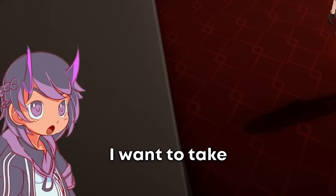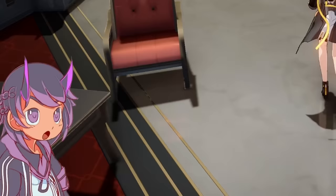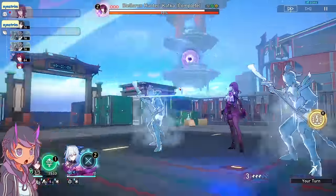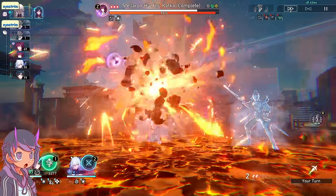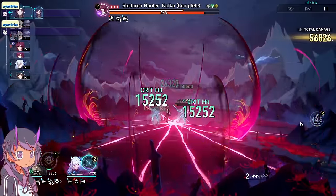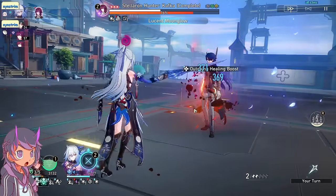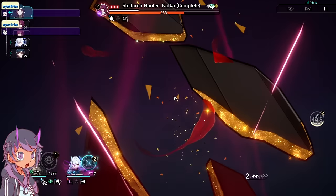I want to do something pretty funny - I want to take Jing Liu and Blade and have just those two fight Kafka in World 5 Sim Universe. Like, what if we win? This will be totally fine. Well then. This is going so well, boys, isn't it? Alright, Blade - send it. No. Jing Liu, please wake up. Let's send it - we got this, we got this, we can still win.